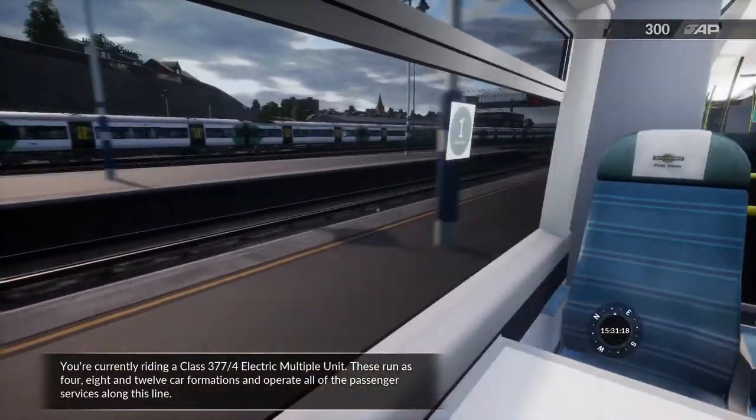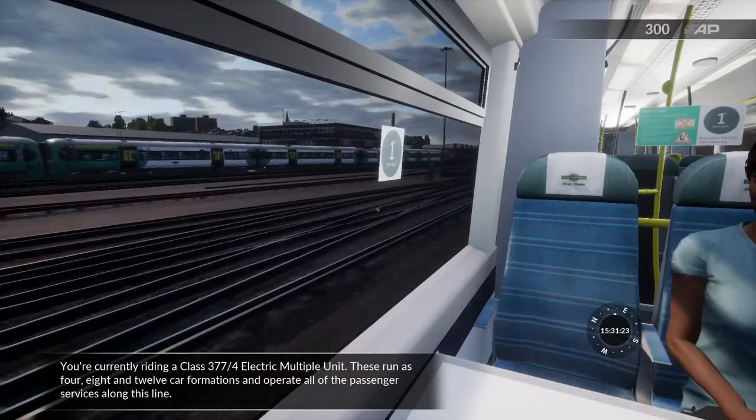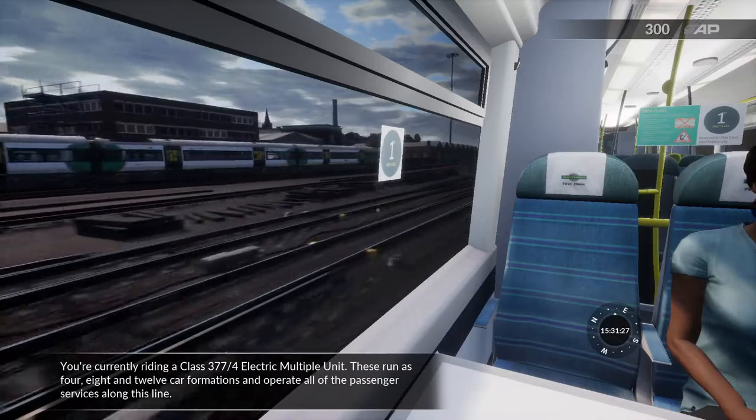You're currently riding a Class 377 electric multiple unit. These run as 4, 8 and 12 car formations and operate all of the passenger services along this line.